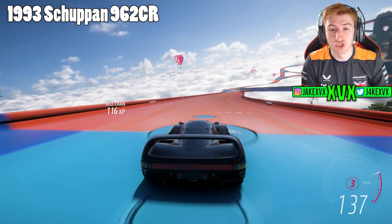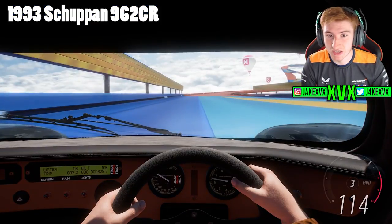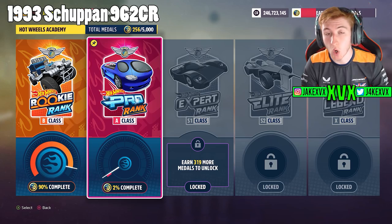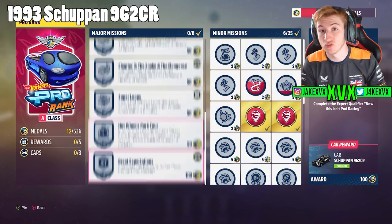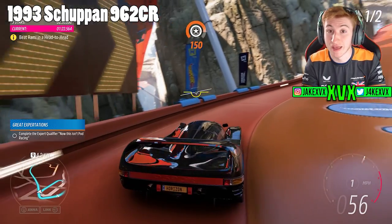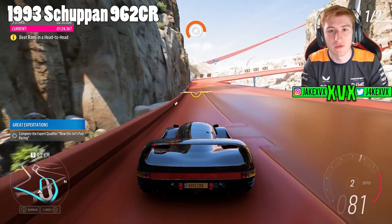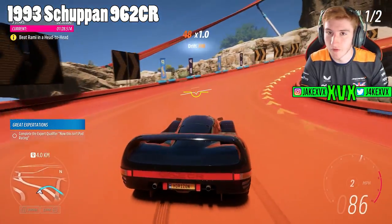The next car is the 1993 Sauber 962 CR, unlocked within the A class category — specifically via the S1 qualifier race. Once you get to A class and earn enough medals to unlock the S1 qualifier mission, complete that mission and it will give you the 1993 Sauber 962 CR. Very straightforward.